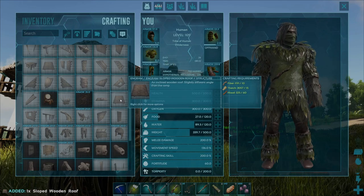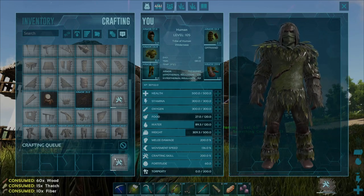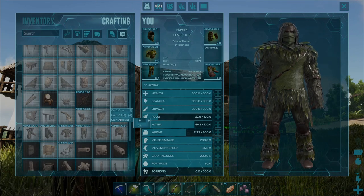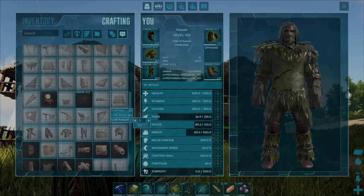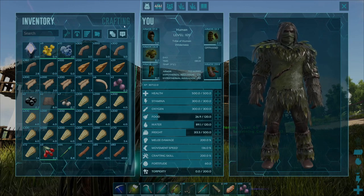You can also do this by right clicking on the engram, coming down to craft one and selecting that, and that will also craft one up as well. If you wanted to craft a specific amount, you can do that by right clicking on the engram, coming down to craft amount, and using the right arrow and the left arrow to specify however many you want to craft — it caps at the maximum you can craft based on what resources you have in your inventory.